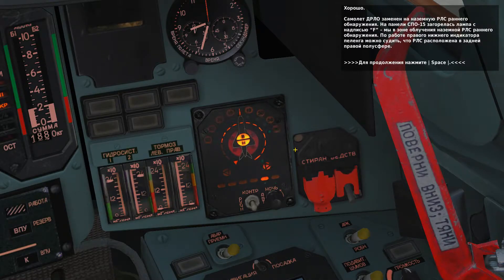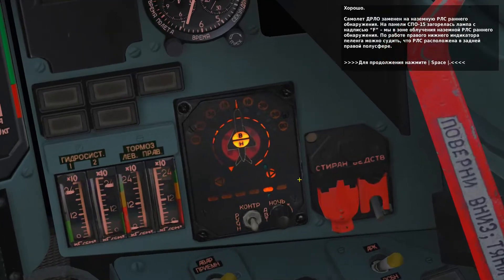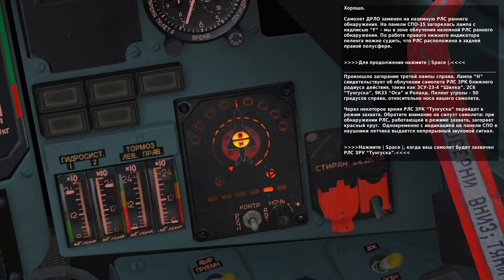The AWACS will now be replaced by an Early Warning Radar, or EWR, indicated by the second light from the right with the F illuminated, and the primary threat light is now in your right rear hemisphere. We now see the detection of a short-range air defense missile radar — these generally support air defense systems like a Shilka, ZA-6, Roland, and SA-8. The third light from the right with the H below is now lit, and the primary threat light indicates the threat is 50 degrees to the right of your nose. Eventually the SA-8 will lock onto you, and the center aircraft symbol will have a red circle beneath it, along with a steady lock tone.